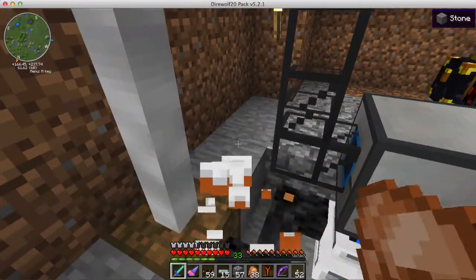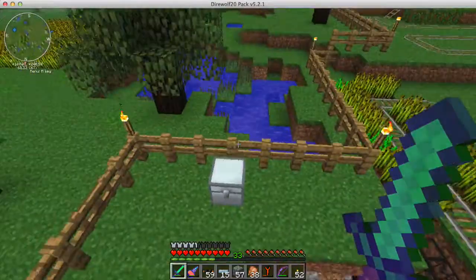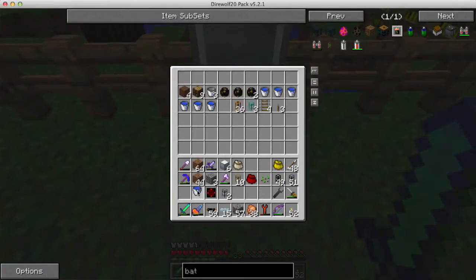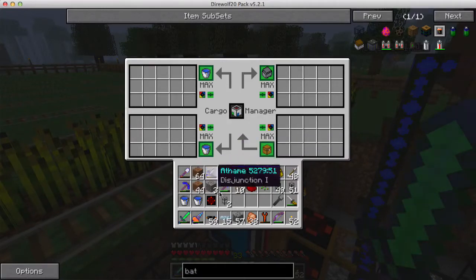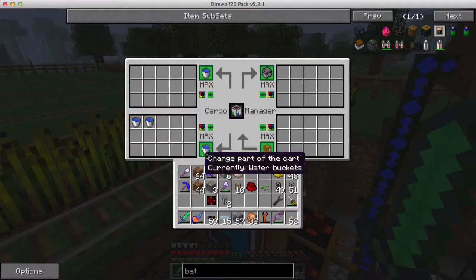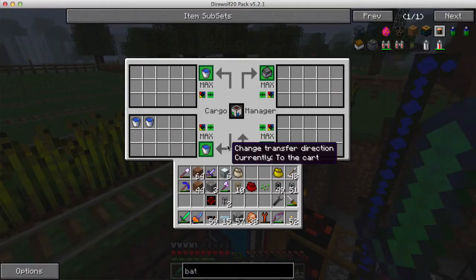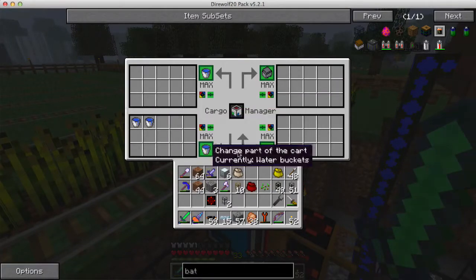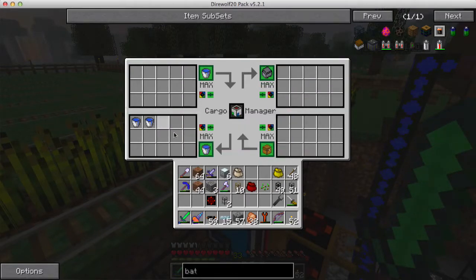It's working. Now we need some buckets. I'll just put these in here. Full buckets are going on the bottom left, so we'll put those right in there. I've got to make sure these arrows are set up right — to the cart, water, to the cart. Full buckets of water are going to go to the cart. And this should be where the empty buckets are coming from, being taken out — so this needs to be from the cart.